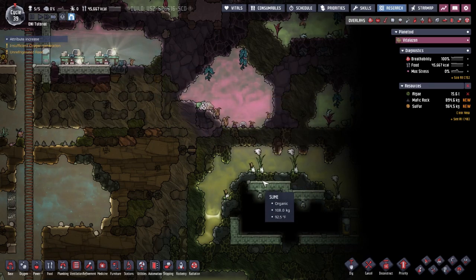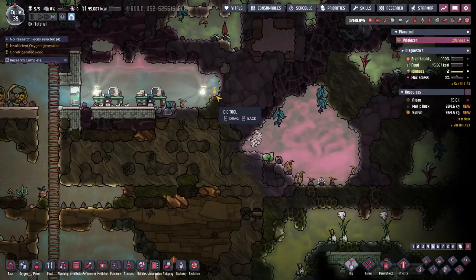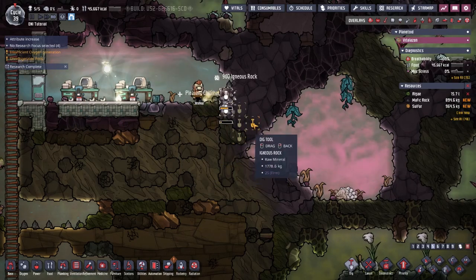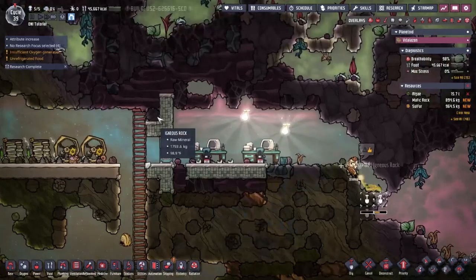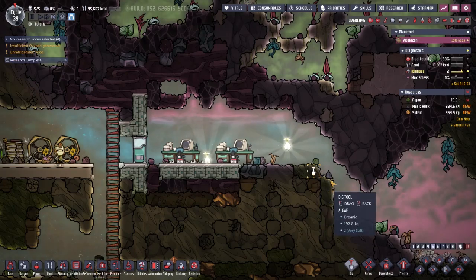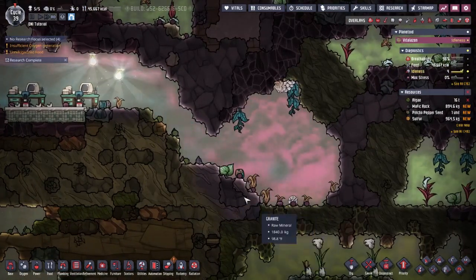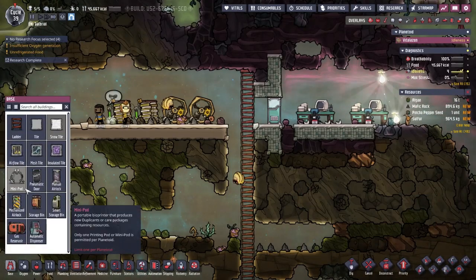This area here is the top of the biome. I'm going to come in here and come down this way, but first we're going to have to get our dupes up here to do a little bit of digging — to get this hydrogen out and get some oxygen in. I want to make sure that our dupes have enough oxygen to operate, and I'm building this up ahead of time, so I'm going to pause the game.